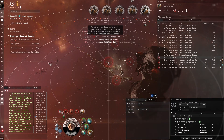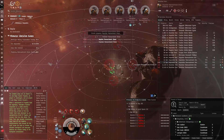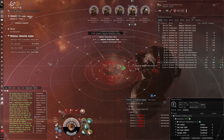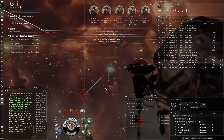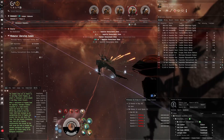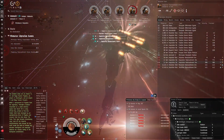We can use drones to speed this up. Going for this Inquisitor — are we tracking disrupted again? 14-kilometer range only, still not great but it's enough to destroy these Inquisitors. The Caracal Navy Issue — when this event was released I initially wanted to use a Heavy Assault Cruiser, so I fit a Muninn and bought everything.